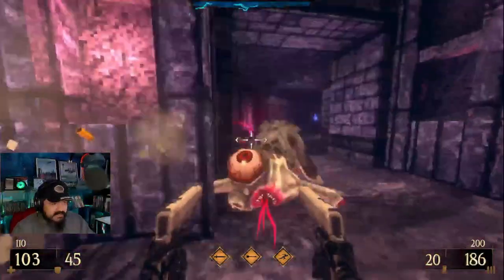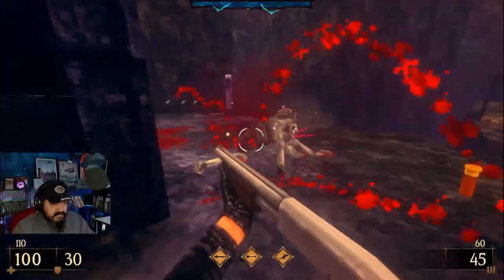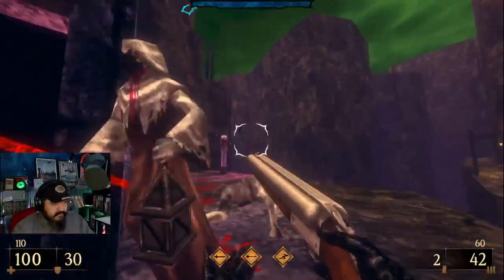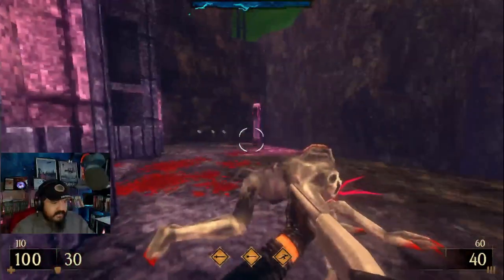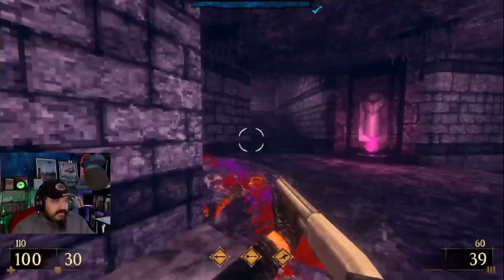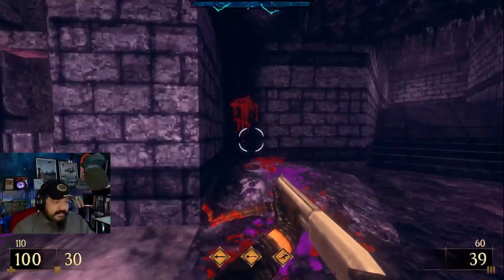Alright, what do we have here? Hey, you kind of earned that one yourself. I like how the ghostly apparitions that they summoned - oh, I'm still made of flesh. That's a nice touch.